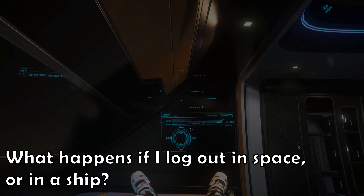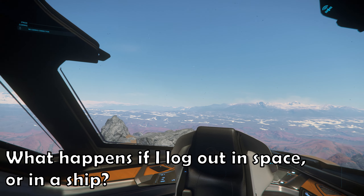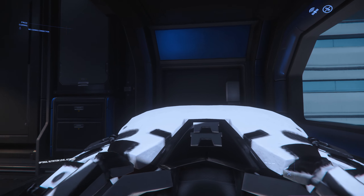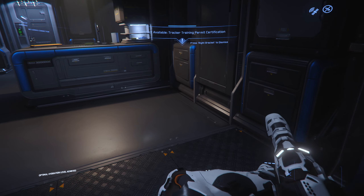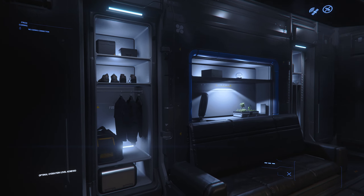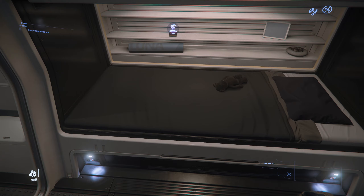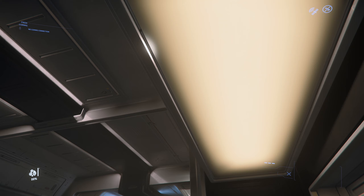What happens if I log out in space, or in a ship? If you log out, it's highly likely that you'll wake up in the last location you visited that you had to get permission to land at — that doesn't always mean you have to actually land as long as you've got clearance. That tends to be spaceports or space stations. Some ships have beds, and if you're on a ship with a bed, you can use your interaction menu on the bed to log out. The long-term plan is that you'll log back into your ship wherever you left it, assuming somebody didn't come along and shoot it to pieces.